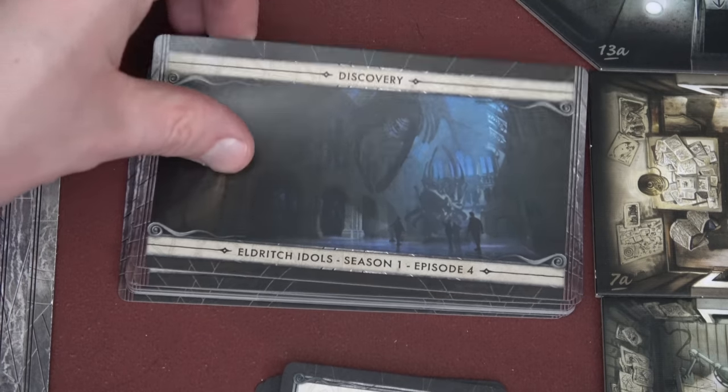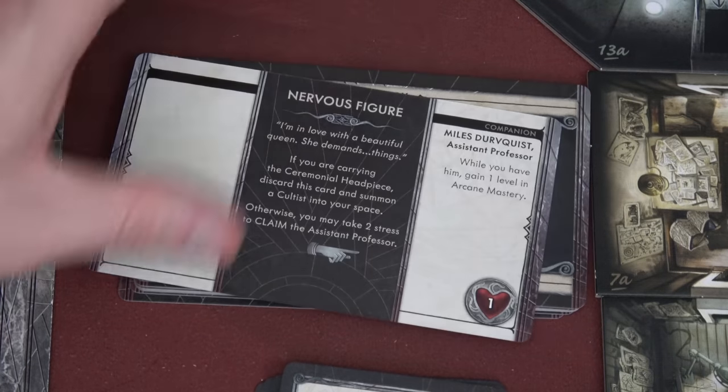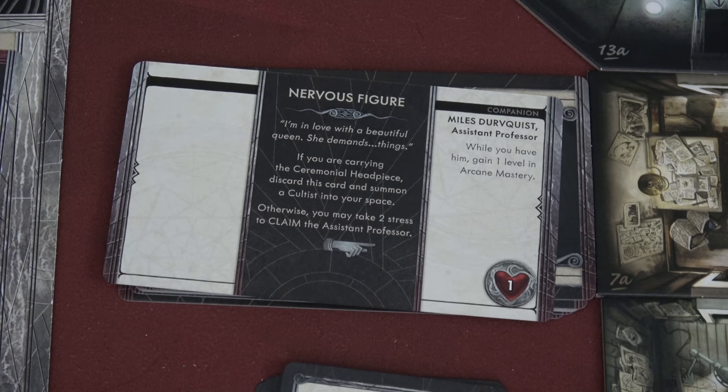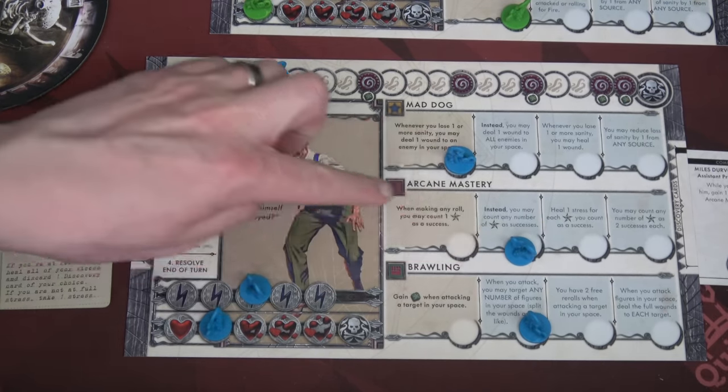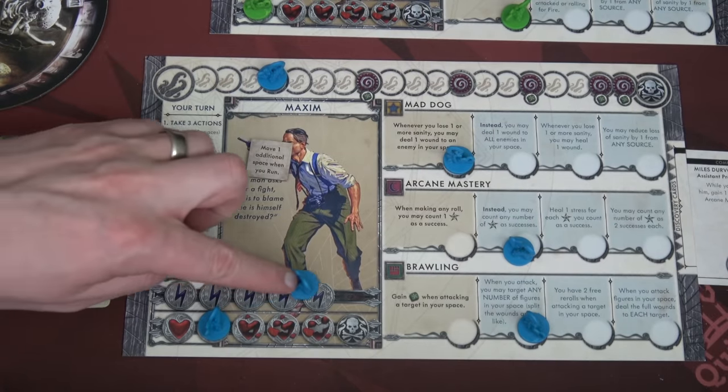Because we're in a safe space we reveal our next discovery card: the nervous figure. You may take two stress to claim the assistant professor — while you have him, gain one level of arcane mastery. Yeah, we'll take the two stress for that. Increasing our level of arcane mastery allows every star to be considered a success. However, our stress is now at max.